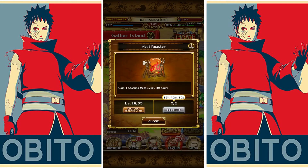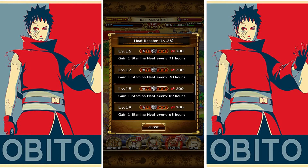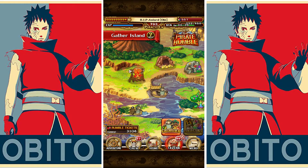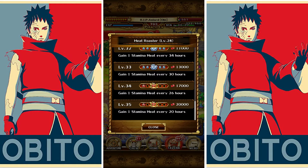The Meat Roaster — one of the best islands. It will generate one stamina meat every certain number of hours. I have it on rank 28, generating one meat every 48 hours, which refills your stamina for free — essentially one rainbow gem every 48 hours if you're farming. Very good island. The final rank costs 20,000 tickets and if you place in the top 500 you get 9,500 tickets, so you can imagine how long it takes to max.